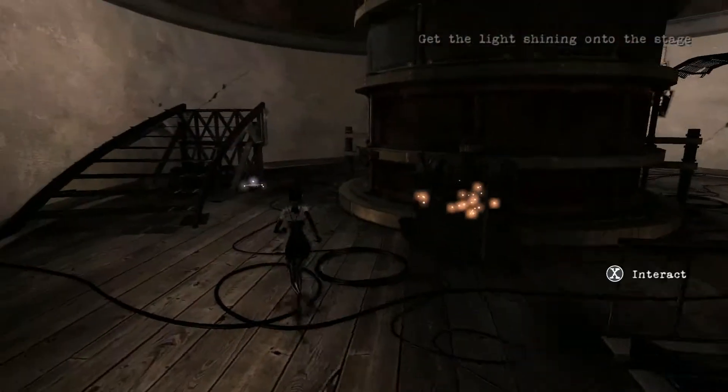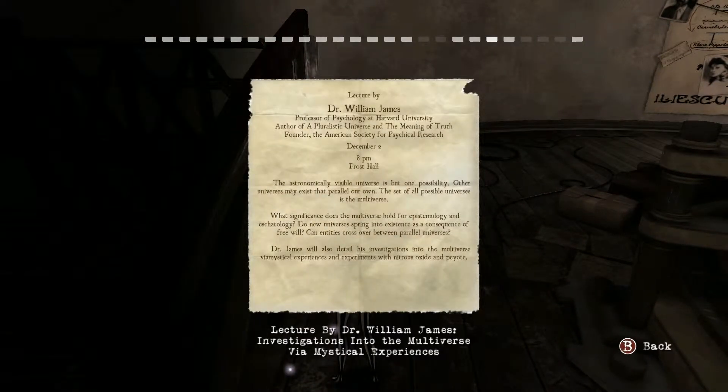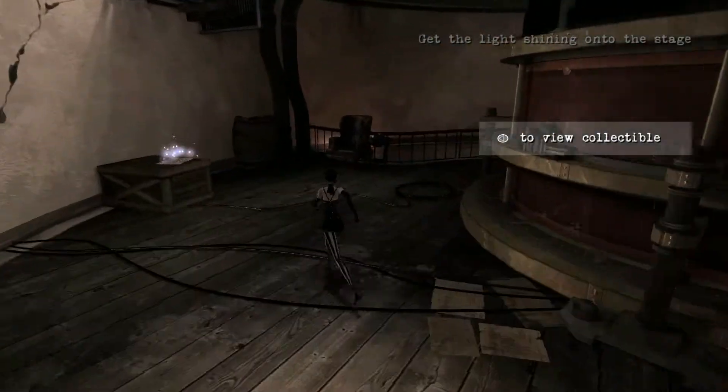Further up on the lighthouse you'll find a collectible on the floor over here underneath this staircase. And if you run around the side here you'll find another collectible on this box here.